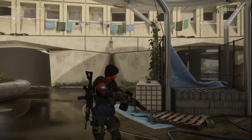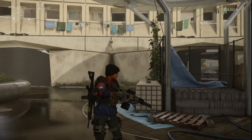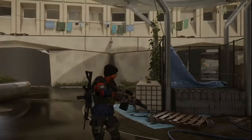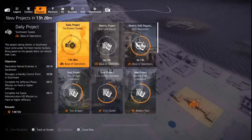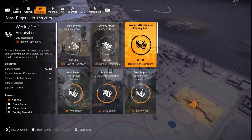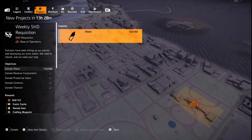Hello, this is JD Landis. Most folks already know this, but the easiest way to get an exotic cache weekly is by just doing a few projects. You go to your map, hit projects, weekly SHD requisition, and just donate.